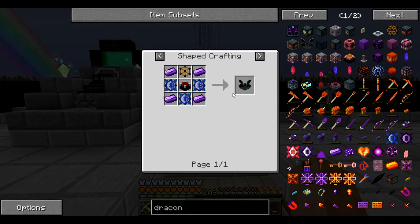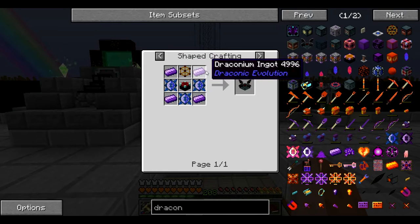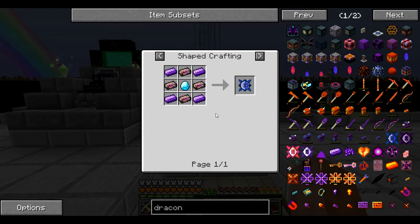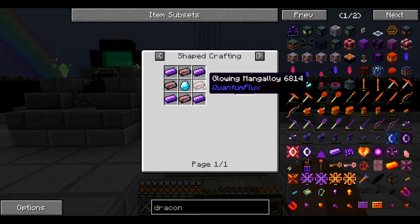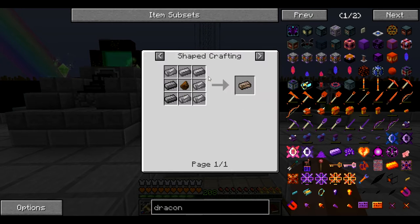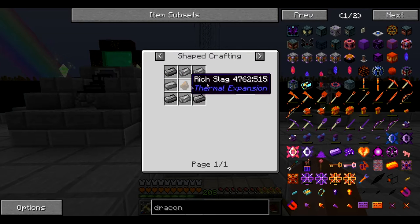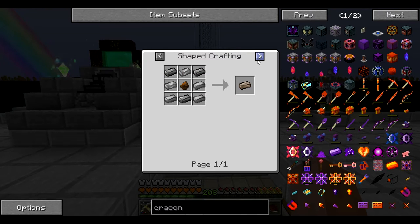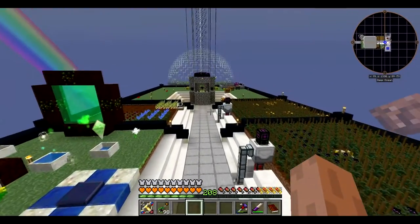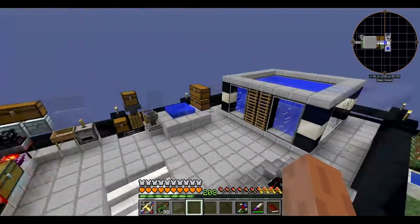Well, that's fine. I mean, particle generator, jam the table, draconium ingots — but it's these draconic cores that need glowing mangaloy, which requires mangaloy and zephyrion ethereum. Mangaloy is just steel and a rich slag, so it's pretty easy to make.